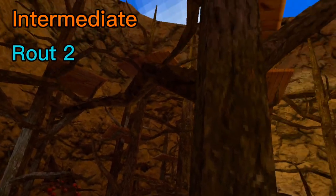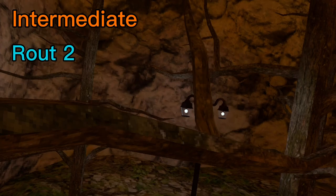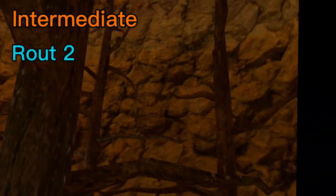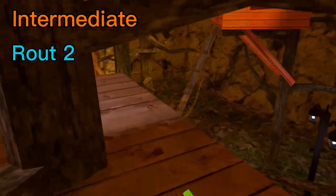The next intermediate route is where you come from here, jump up and get onto here, go here, and then do the same thing like you did with the other tall branch. You want to go up here, and then you can jump over to here. Here's the route in full motion.